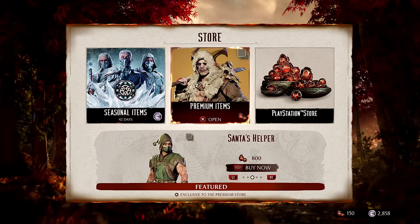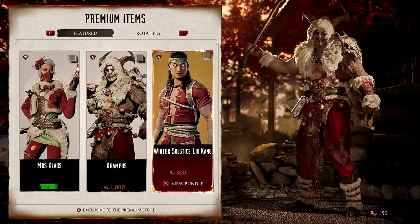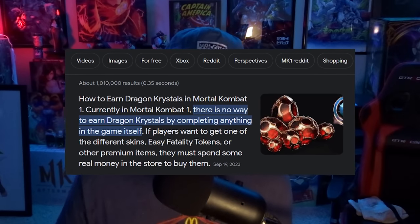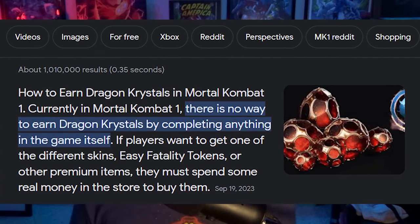First up, we have the Dragon Crystals. If you want a DLC skin or a really cool palette in Mortal Kombat 1 — and sometimes even a rare gear piece — Netherrealm is going to ask you to fork up Dragon Crystals. You need this currency specifically, and the same is true for certain announcers in the game as well. Unfortunately, most Mortal Kombat 1 players think the only way to get Dragon Crystals is to spend real-world money.